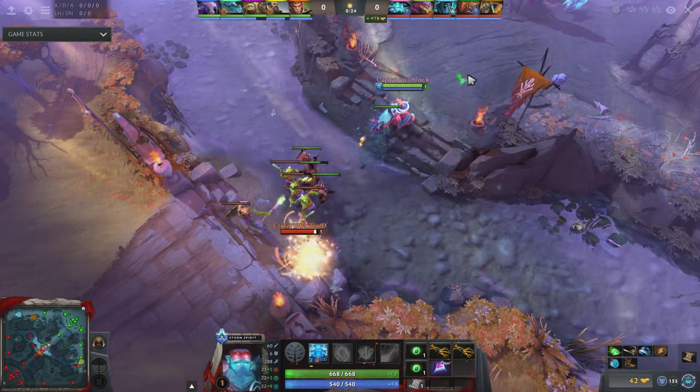At max level, you can also make fountain jumps to kill lane creeps risk-free. With travel boots, ultimating one wave while teleporting to another becomes possible.